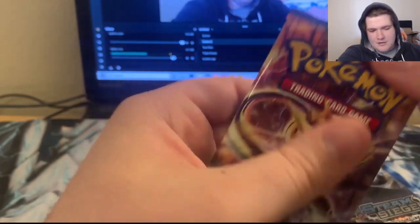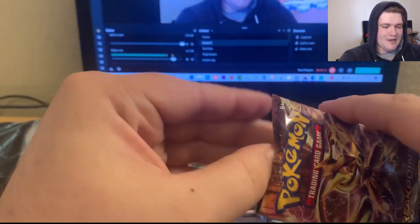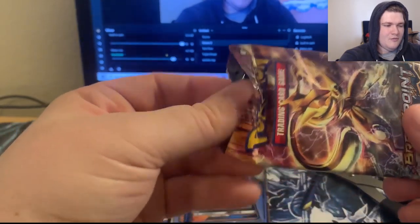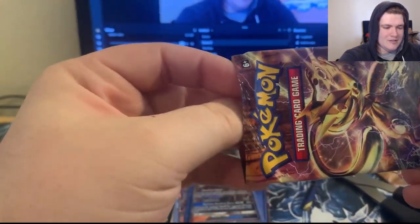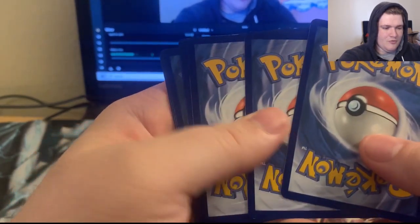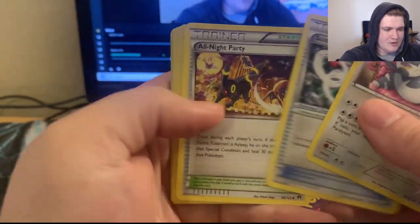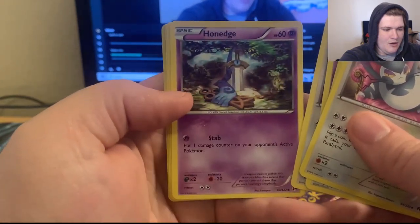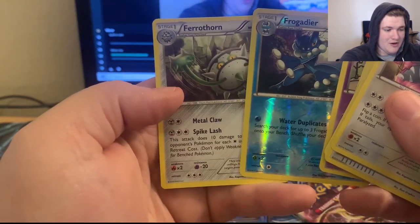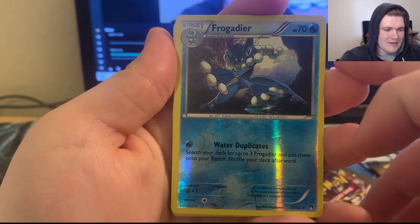Breakpoint it is. Let's see what we get here on the last pack. Maybe we get some last pack magic — that would be amazing. So we know that there's no energies in these. Purugly, Scizor, Spirit Link, All Night Party, Phantom, Glameow, Honedge, Ducklett looking like the Master Sword, Trubbish, ooh — Reverse Frogadier, and the Ferrothorn is the rare I believe. That is cool. So it's not the holo but I definitely needed the Frogadier for sure. Perfect.